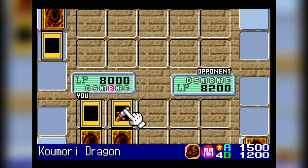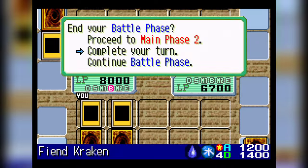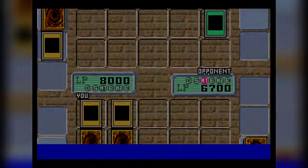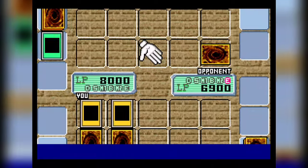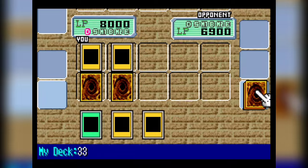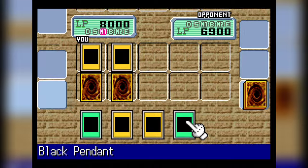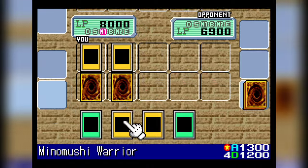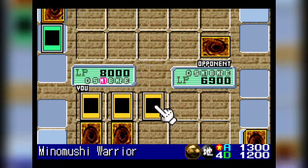We can punch in for 1500, which is pretty good. For those of you that don't know, this was one of the few games I played as a kid — this Eternal Duelist Soul Game Boy game. I didn't really have any other games. It was just this and Dungeon Dice Monsters, the other Yu-Gi-Oh game I had growing up. So that was always what I did after school.